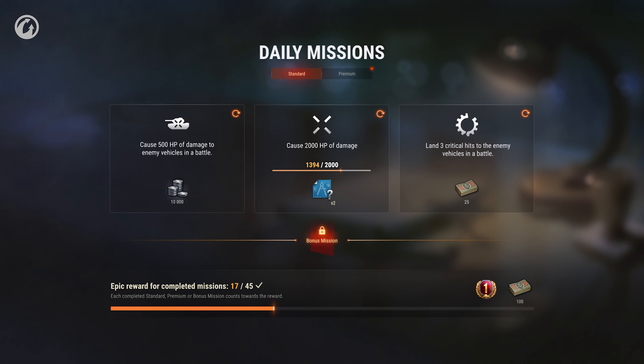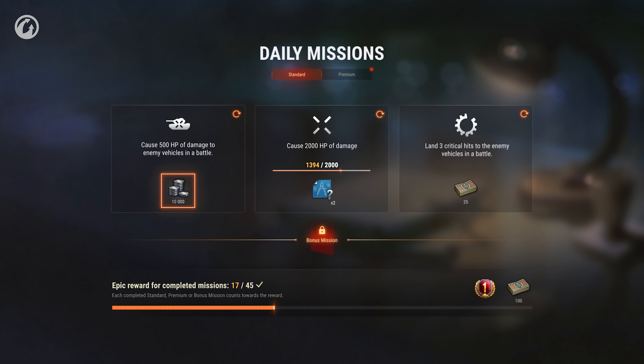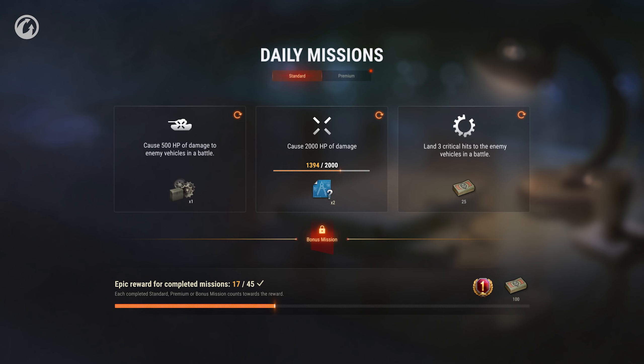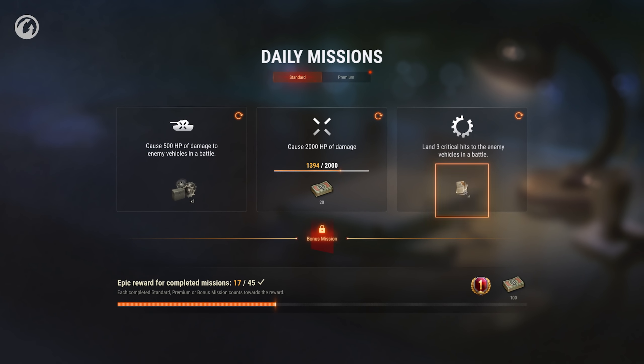Depending on the mission category, you can get the following rewards: an Automatic Fire Extinguisher, Large First Aid Kit or Large Repair Kit, Credits, Random Blueprint Fragments, Bonds, Free Experience, or Crew Books.